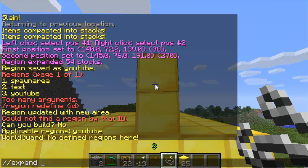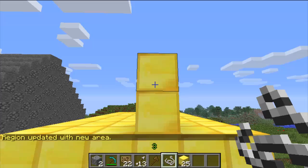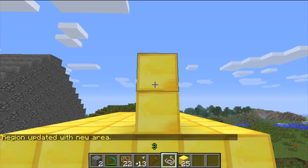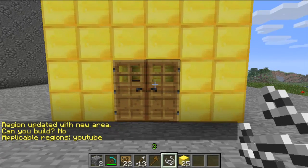If I do expand to up, to expand it up just do region redefine and then the region name — so YouTube — and this expands the region back up. If I test it again with string, you can see that area is protected as well.